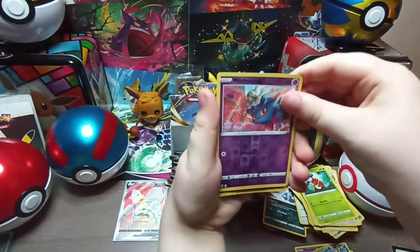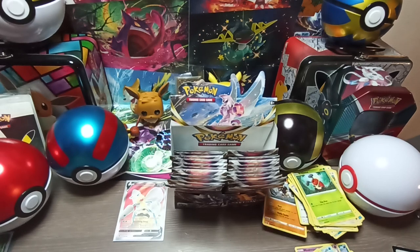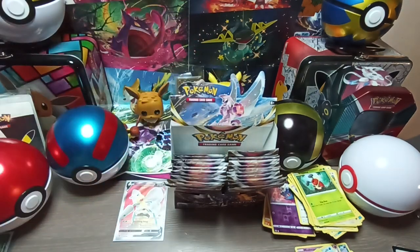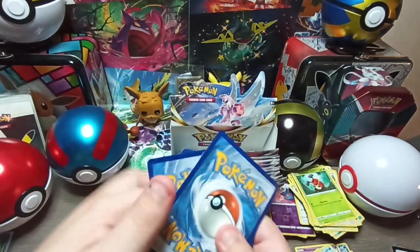Now what are you choosing? Typhlosion. In my one I got a Typhlosion V — wow! Not any special type of V but it's a V. These are cool. One, two, three, four.